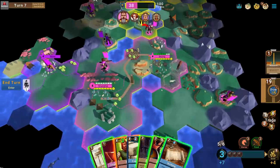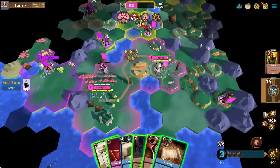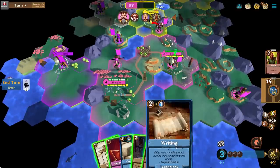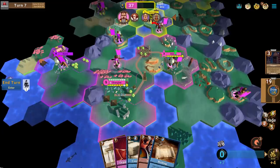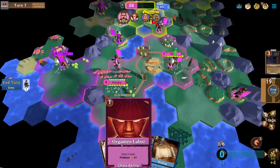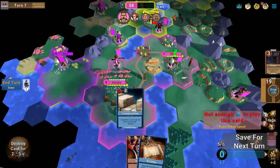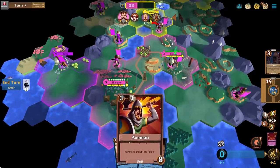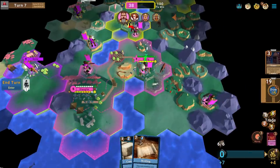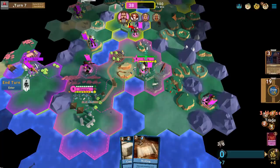I'll put a Monument between these two cities to give them plus one happiness. Culture lets you expand your borders. I'll use two food to get a Settler — that lowers the city's population — and use three production to get a Granary in Shanghai to more aggressively grow population. I'll save Organized Labor and Fishing Huts. Let's go ahead and end the turn.